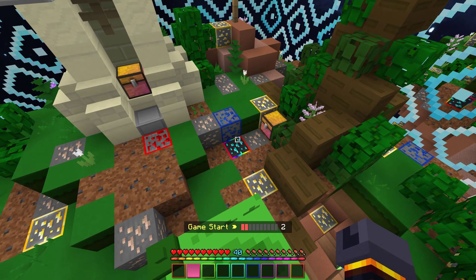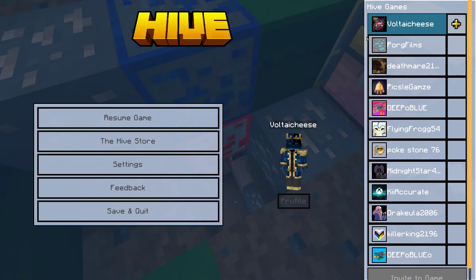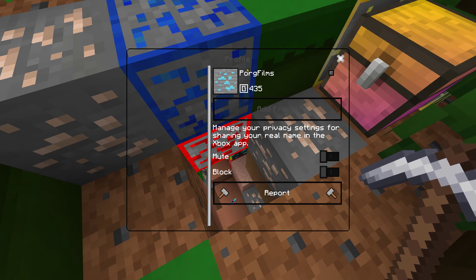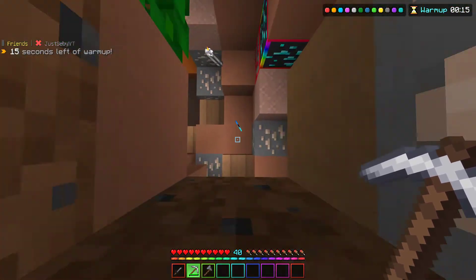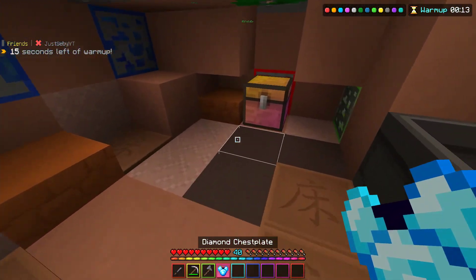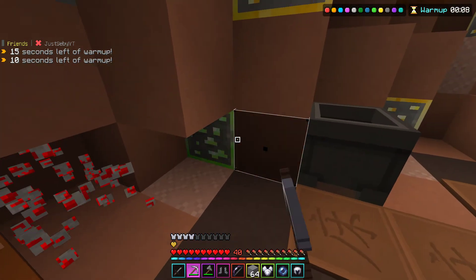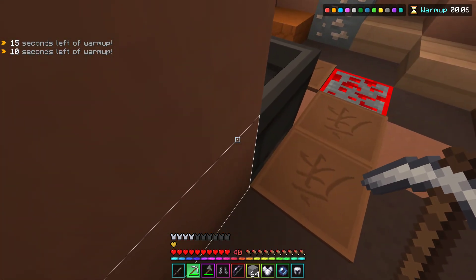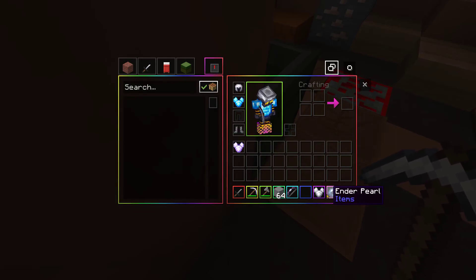On Minecraft Bedrock Edition, if you click the menu button you can see everyone's names, and if you click on someone it shows what their real name is. So if a server sets up a nickname feature for a content creator, you can always see who they really are by clicking on them in the menu.